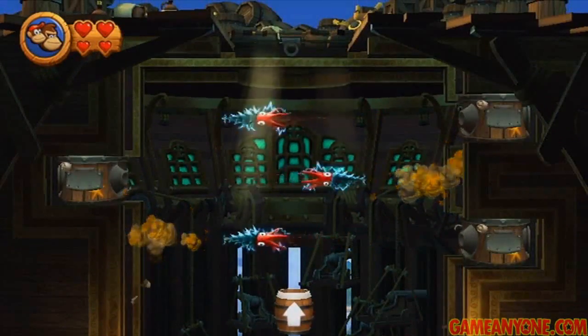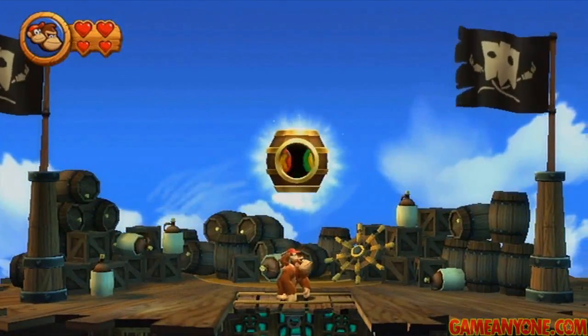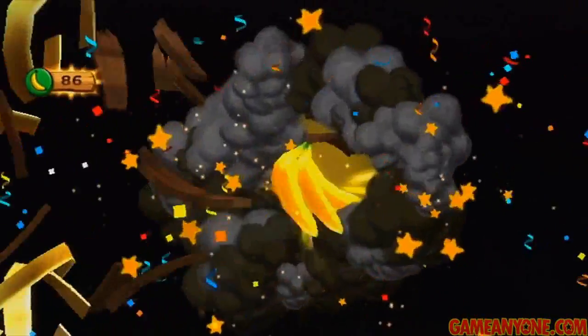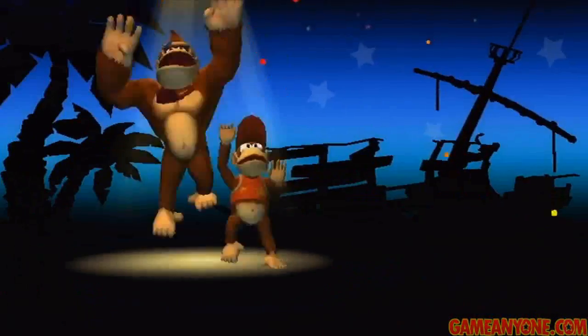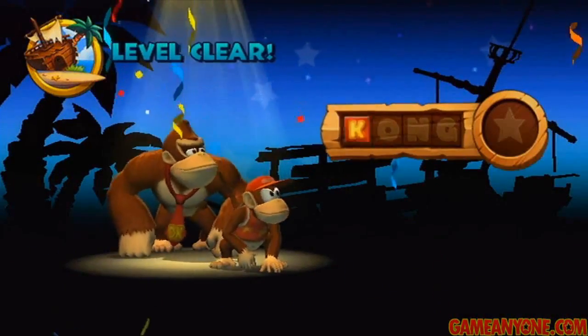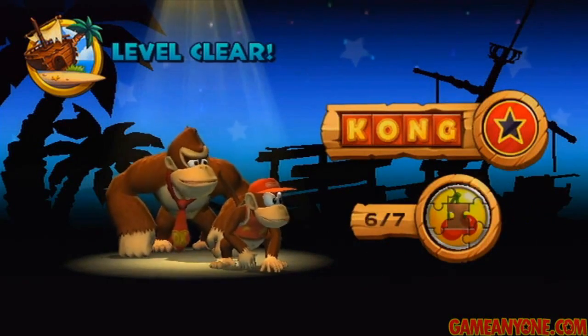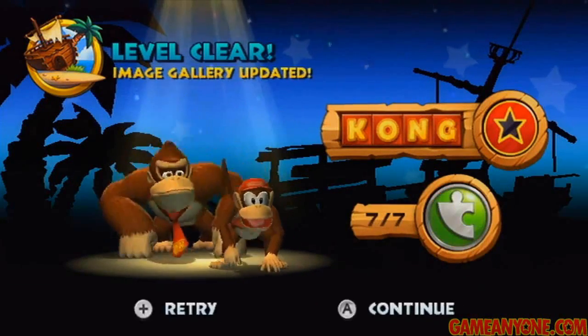Once we get up here, just time your shot to get through — really not that difficult. And then there's the exit barrel. I was trying for the DK thing, but oh well, who cares? It really doesn't matter what we get at this point. And that's 2-2 — all Kong letters, all seven puzzle pieces. Neat.